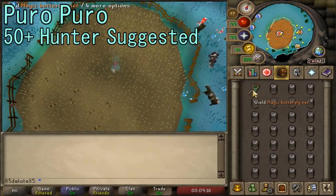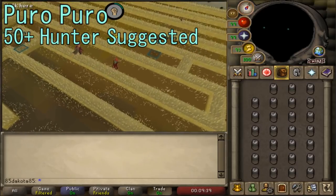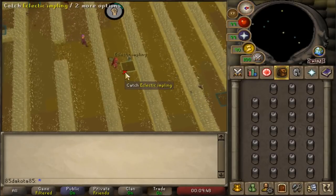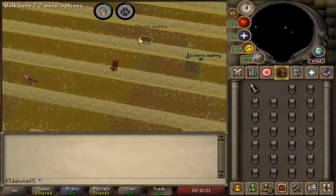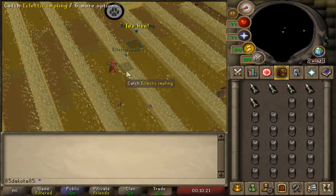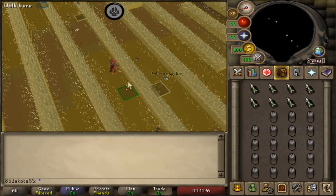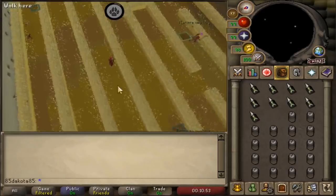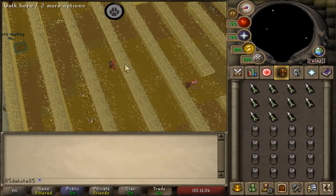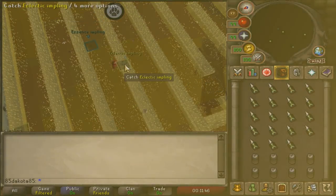Puro-Puro is a minigame that can be entered at the center of the wheat field in Zanaris. You can get there from any wheat field in the game, but those portals teleport to random fields and change constantly, so playing efficiently requires completing the Lost City quest. Inside Puro-Puro is a giant wheat field full of all sorts of implings. I suggest having at least level 50 Hunter to catch Eclectic Implings, which are commonly bought for their medium clue scroll loot, though 50 is a bit frustrating so the higher the better. It's also popular to hunt higher-tier implings like Magpies, Ninjas, and the sought-after Dragon Impling. You can barehand catch implings but have a better chance with a butterfly net. There's also a Magic Butterfly Net reward from Puro-Puro earned by turning in 3 Gourmet, 2 Earth, and 1 Essence impling. Puro-Puro isn't great for Hunter training due to slow XP rates, but it gives interesting cash and is a fun minigame.